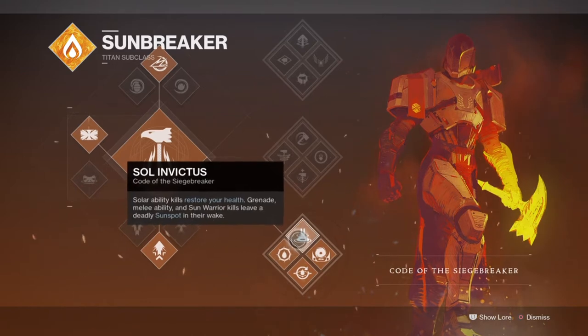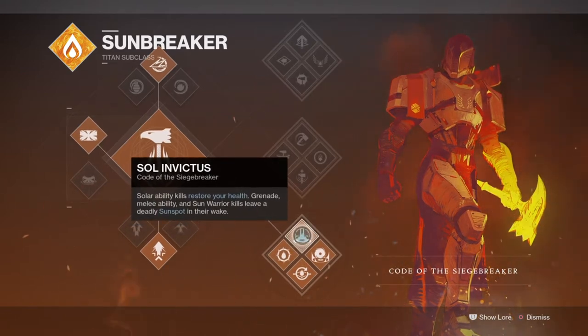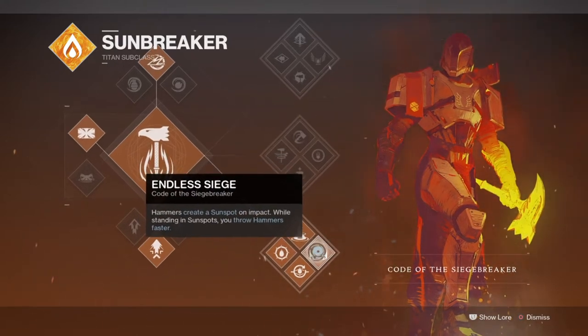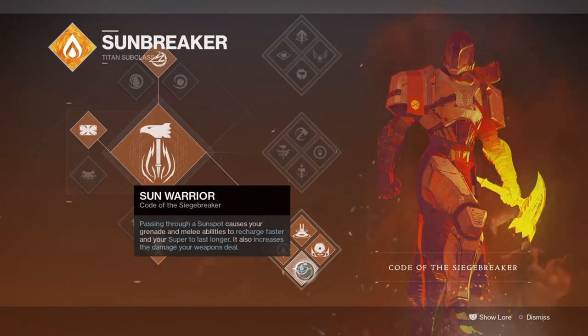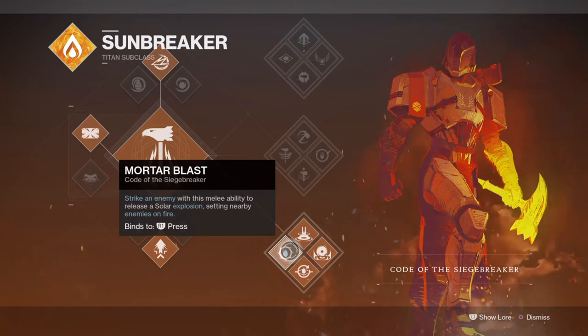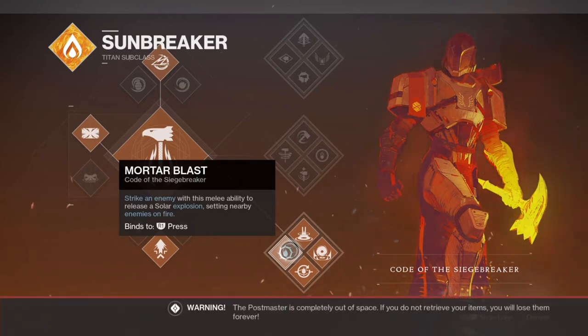Using Sun Warrior and Sol Invictus, which are two of the main perks that will carry the build, allows us to add additional effects to the exotic via sunspots created throughout. Overall, we can use these to buff and improve our ability regen by x2 compared to normal and actually make Kepri's Horn more viable. Code of the Siegebreaker has always been the perfect setup for pairing with exotics that are already good in an all-rounder build, and can become even better when paired with the subclass as long as there's some connection that enhances the gear further.